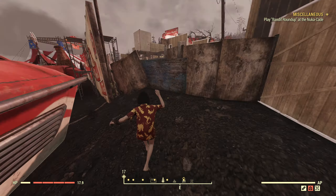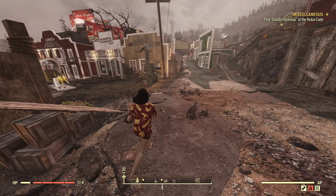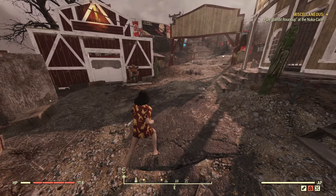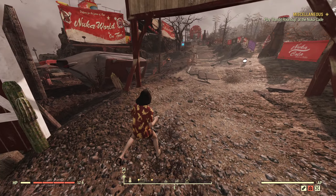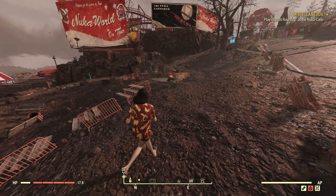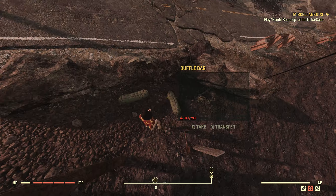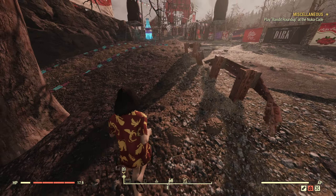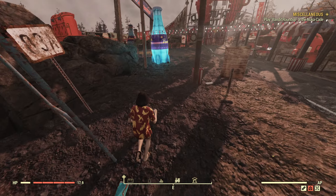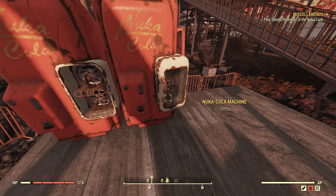From here we are going to head east. The only reason I'm not running is I'm over-encumbered — I'm carrying like 60 of these damn things. Now, you're probably wondering why you would want to farm Nuka-Cola. There's a grenade in the game called a Nuka grenade, and it is insanely powerful. It's really good for West Tech farming because of the radius that it has.